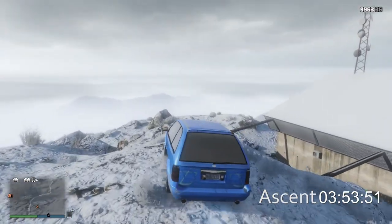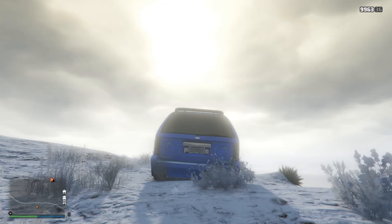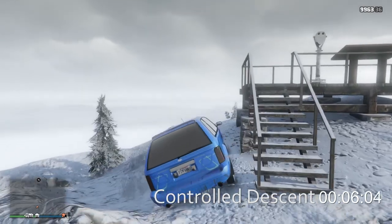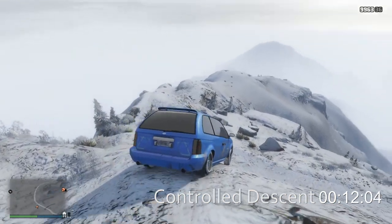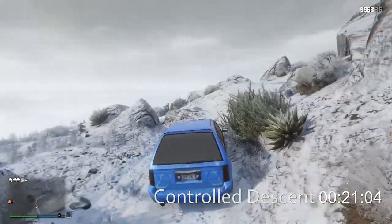The minivan custom is up in 3 minutes 54 seconds. So will it off-road in the snow? Yeah, surprisingly well. The question is how will it do on the controlled descent — that's going to be a bigger problem, I think. Mainly because the brakes on the minivan custom aren't the best. They either lock up — even on dry pavement — or they just aren't strong enough, and it seems to be really hit or miss with this van.